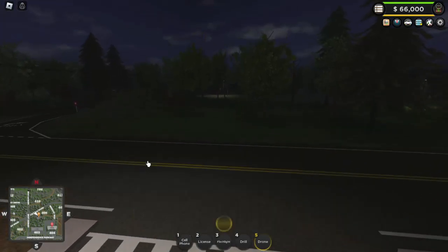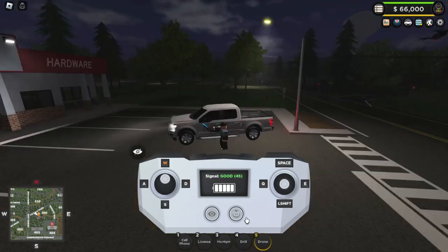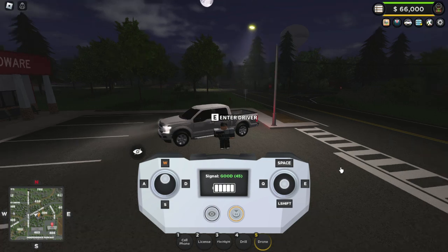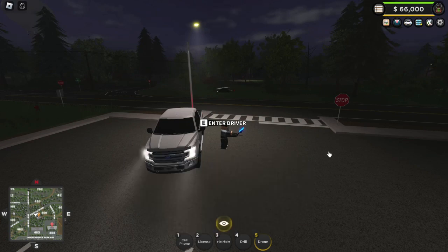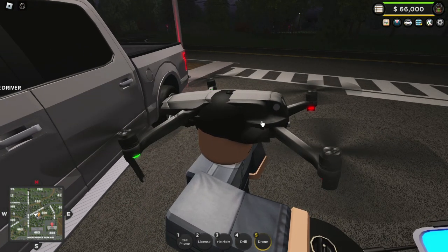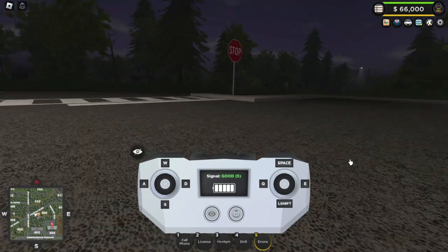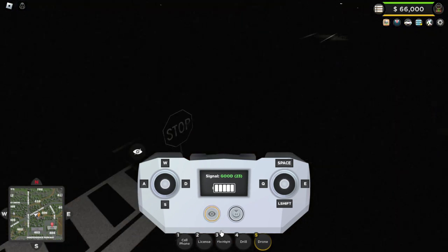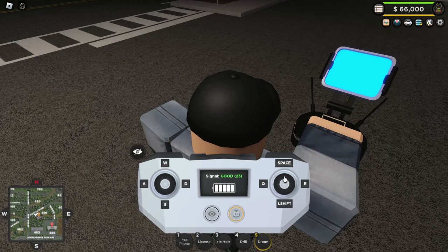There's also this button here that just hides it, and this button just retracts it. It's really cool — it just landed on my head already, that's weird. There's also another button: if I press this, it's night vision. I'll just turn that off. That's everything in the drone.